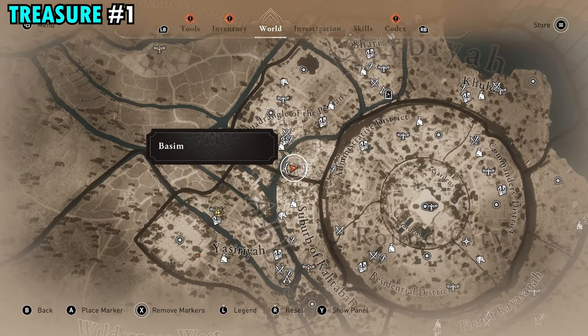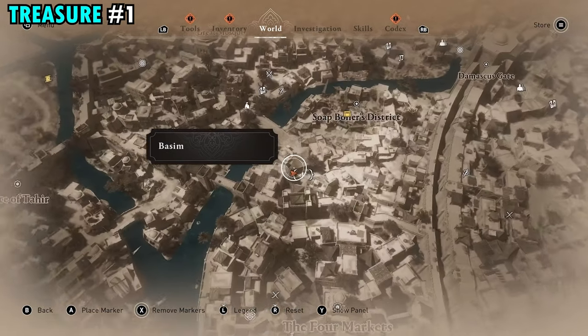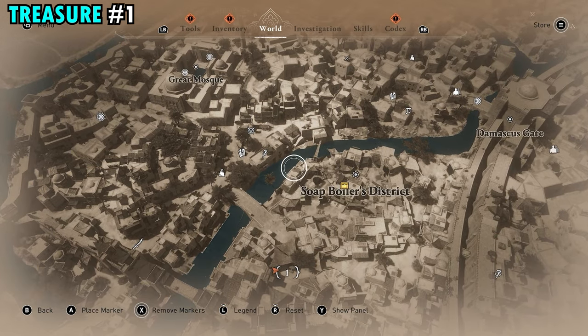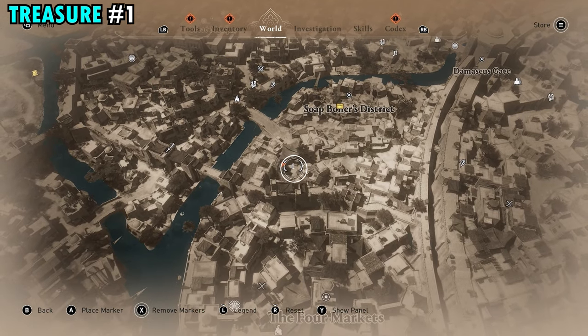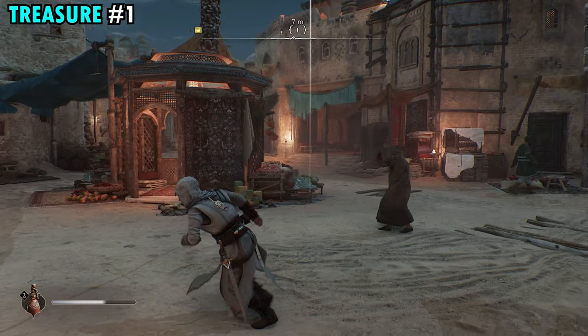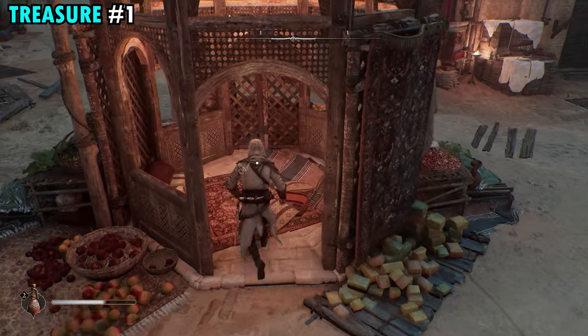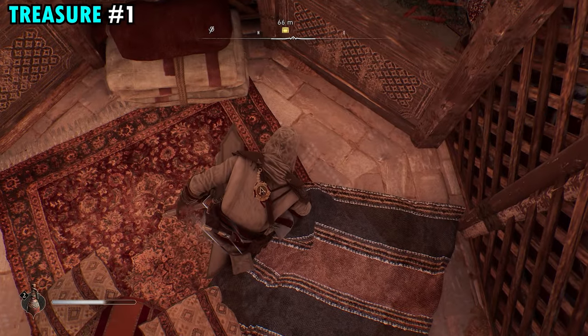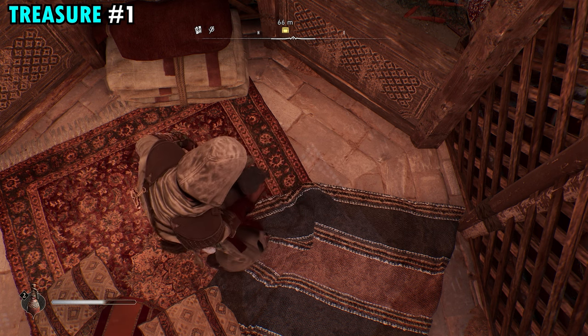To find the treasure for scroll number one, we're going to head just west of the Round City and just south of the Soap Boilers District. We're located right in the middle of this little courtyard area. You're going to find this giant gazebo right in the middle — walk inside, you'll see the little white light popping up out of the ground. Press Y to collect and you will get treasure number one.